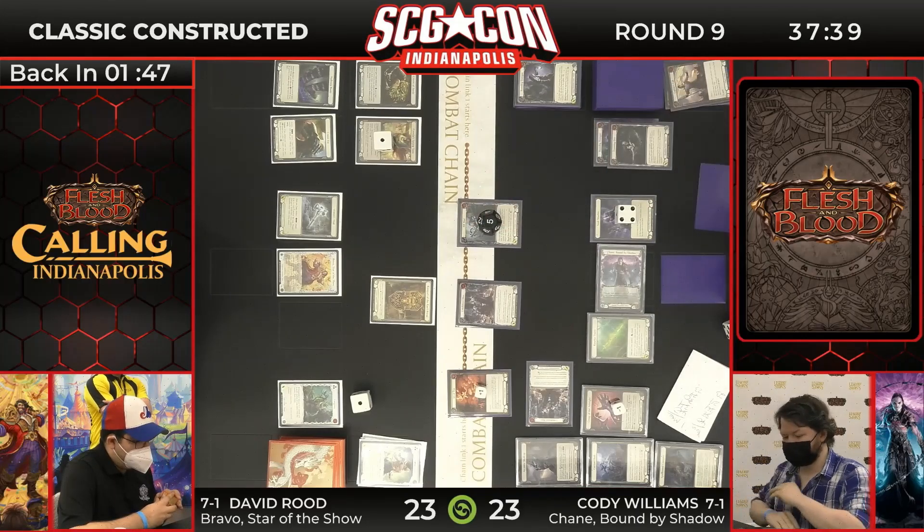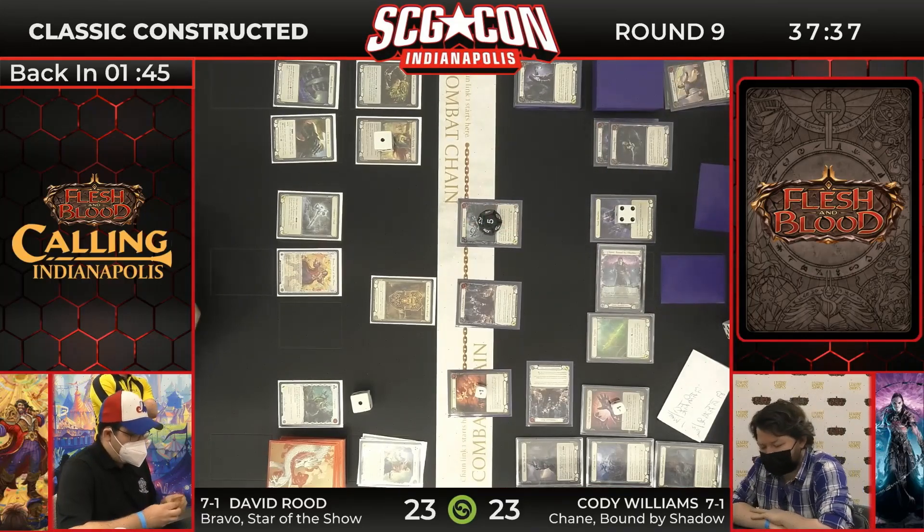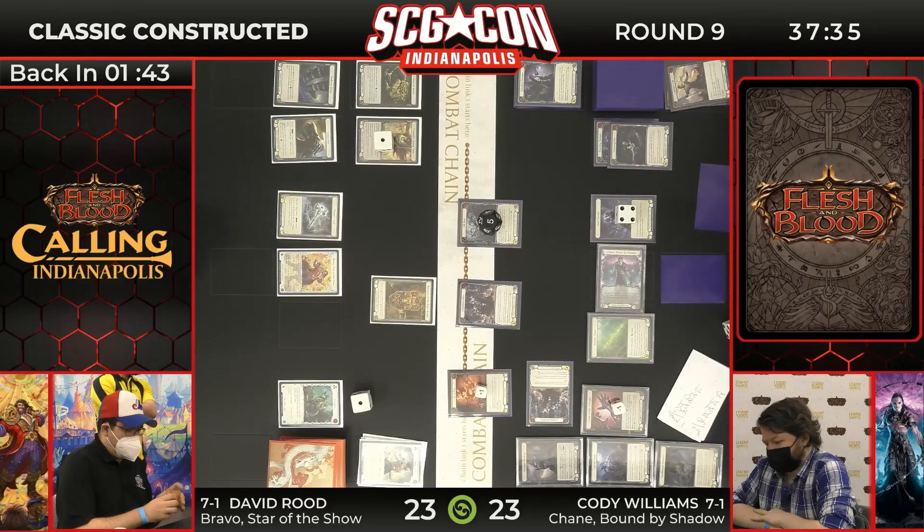The Rampart is blocking, so it cannot be used for this Riffbind. The Rampart did absorb a little bit of that damage, but we're at 23 to 23. This Riffbind's coming in for another five. Solid turn from Cody.